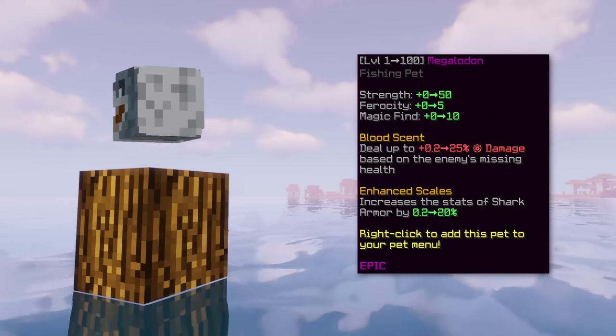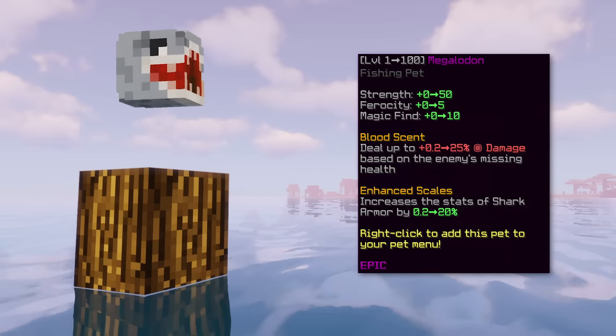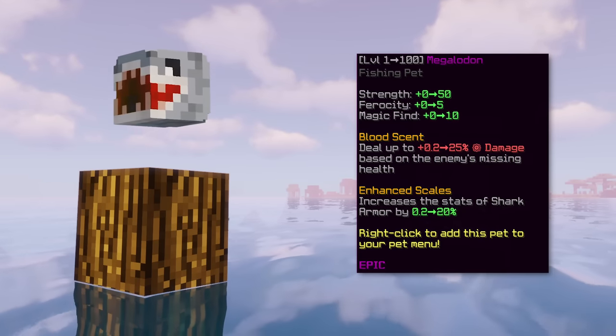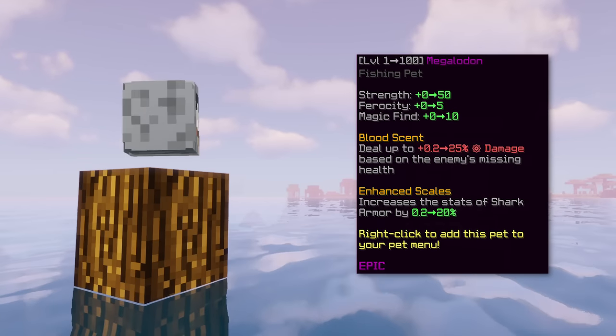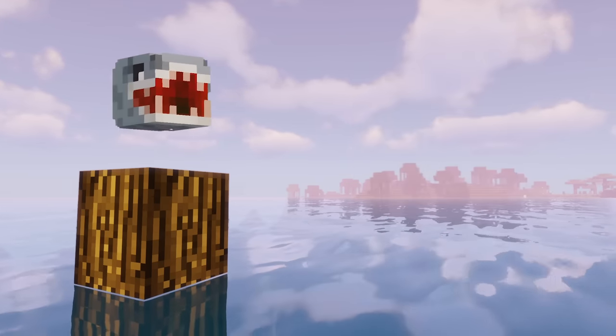The second pet is megalodon. This pet gives you strength, magic find, and ferocity as base stats and has an ability that increases your damage by a percentage based on the enemy's missing health. With the legendary version you can also gain damage and speed on kill. Overall this is a decent budget pet and an epic one is currently only 500k.